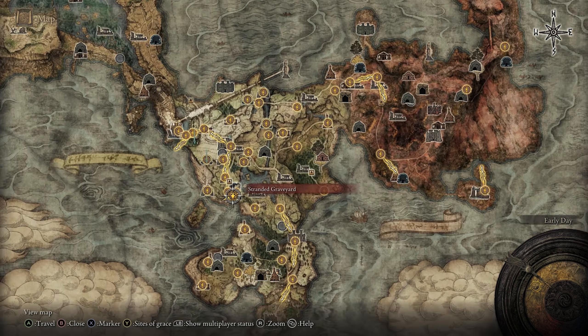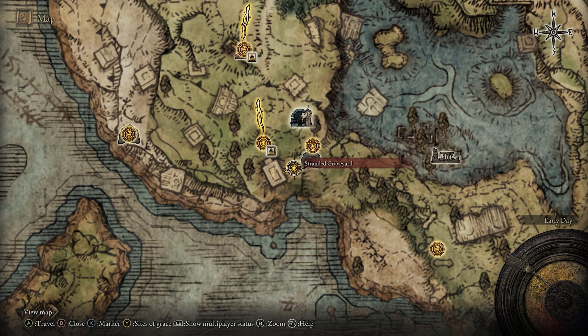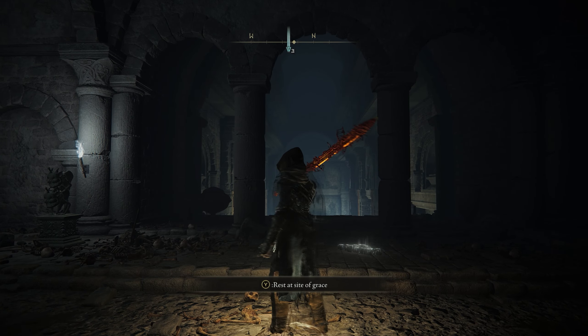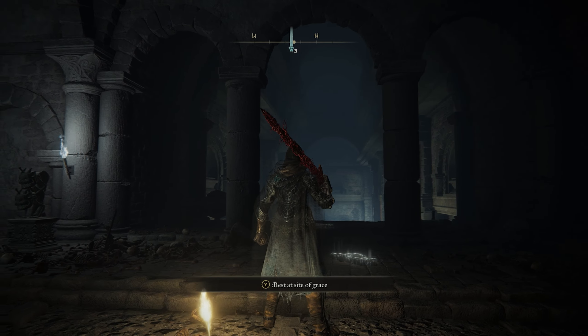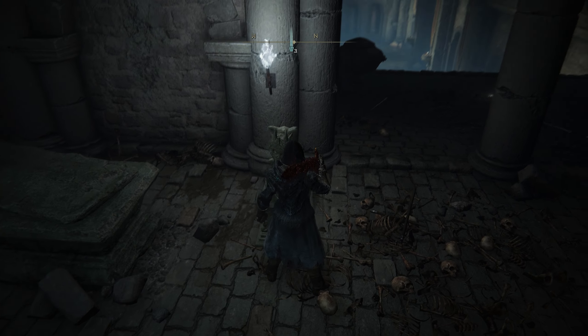To get here we have to go to the southwest portion of Limgrave over by the Stranded Graveyard Grace, which is the very first one that you unlock in the game. Once you get to the grace, you're going to turn right and see that you have three giant archways. Now if they're open, that's good — we're going to head that direction, but if they're closed, you're going to need two stone sword keys to get in by placing them into this imp statue.